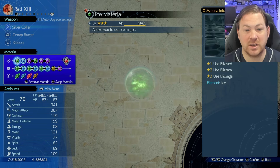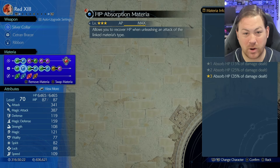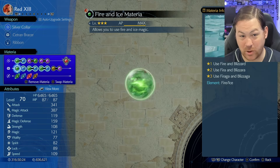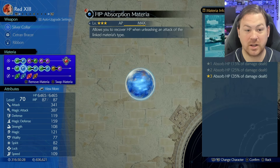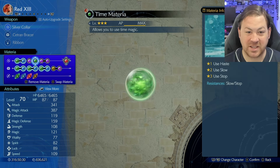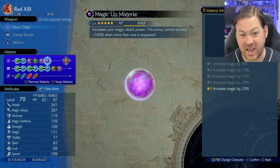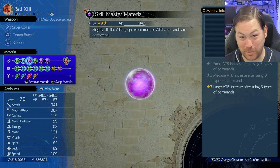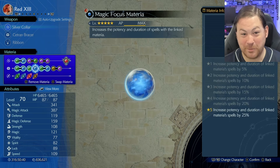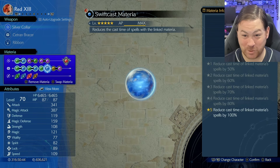So this is a very Blizzard-centric build with MP Absorb and HP Absorb on Fire and Ice. I did HP on Fire and Ice. Skill Master, I did do Time for Haste, ATB Stagger, Magic Up. Notice there's no HP or MP anywhere to be found. We've got Ice with Magic Focus and Ice with Swift Cast.